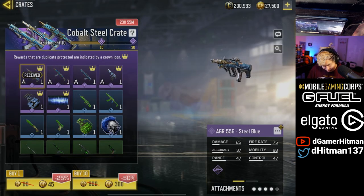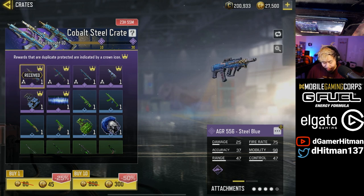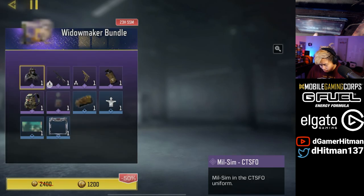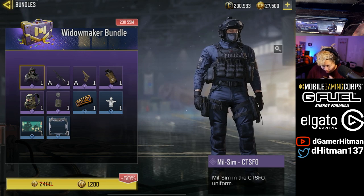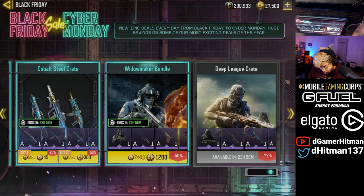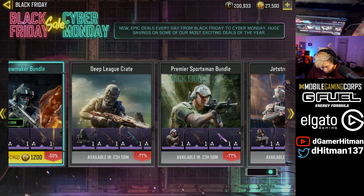Same thing for the Steel Series — half off — as well as Cobalt Steel. We also have the Mil-Slim bundle, which is half off too. That's actually really cool. And then in 24 hours you'll have some other stuff available that you can check out.